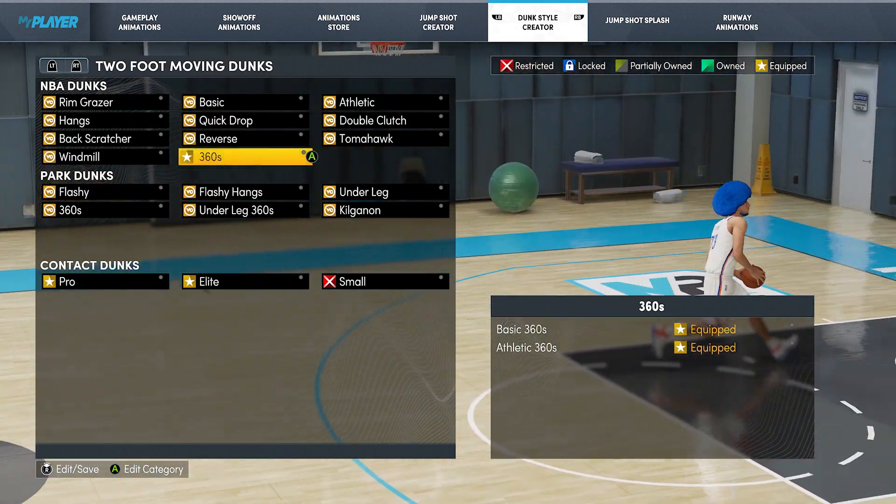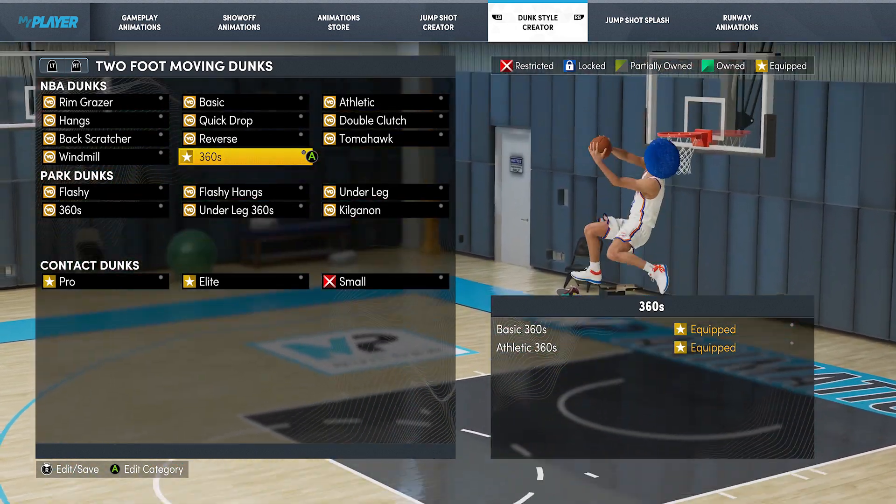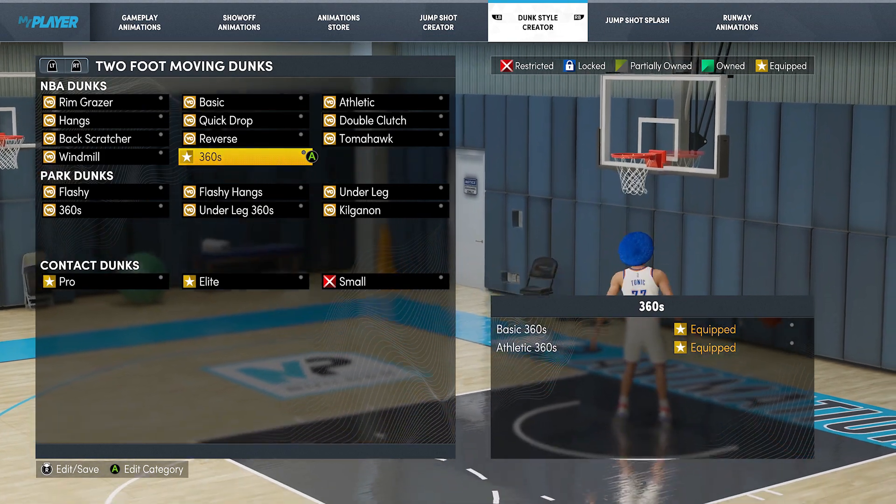When it comes to the two foot moving dunks, I got the pro and the elite contact dunks. And the only package I have on other than those are the 360s — I have the basic and the athletics. Now these are hard to block, but they are hard to activate as well.